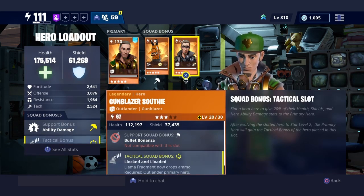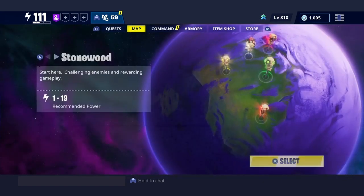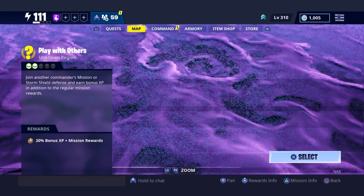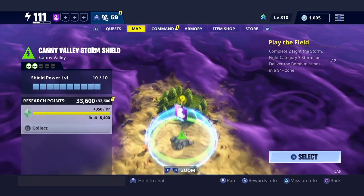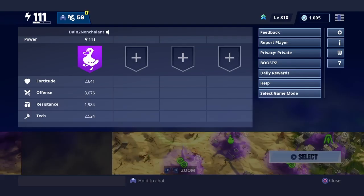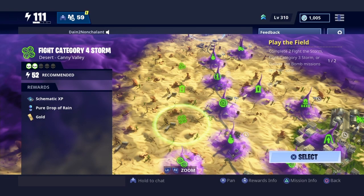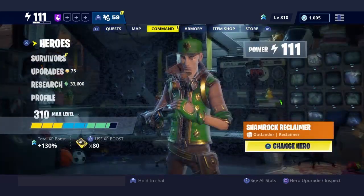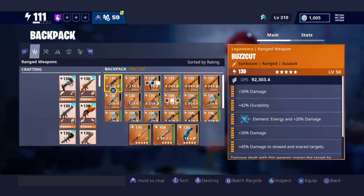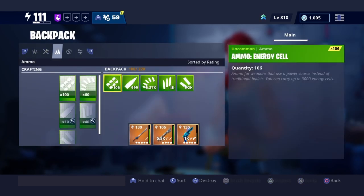All you want to do is put him in your third slot. You want to go to Candy Valley and put your game on private. Before going in, let me put all my ammo in my backpack so I can show you guys how much ammo I can farm while I'm in the mission.